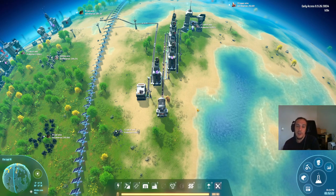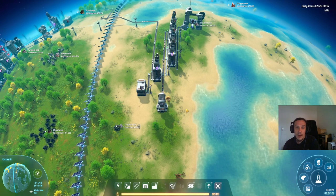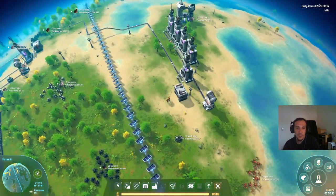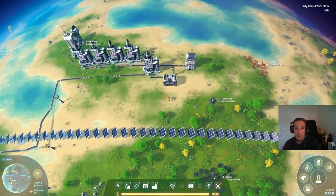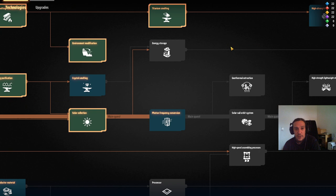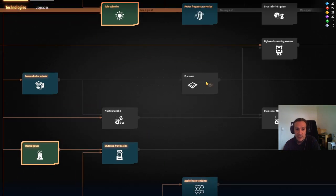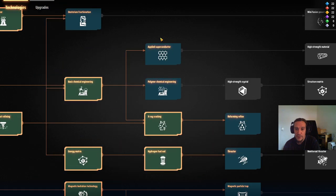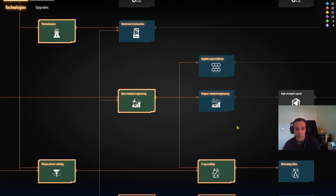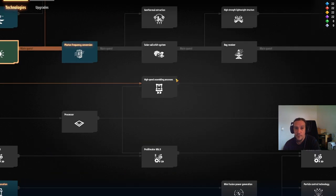Hello everybody and welcome to episode 8 of my tutorial series for Dyson Sphere Program. I'm Icon and in the last episode we balanced out our science production. For today we will do our first leap to another planet in our solar system. We are doing this mostly because we want to acquire titanium, which we need to get along with our new technology — it ends up with a structure matrix.